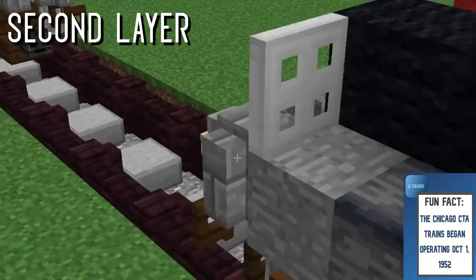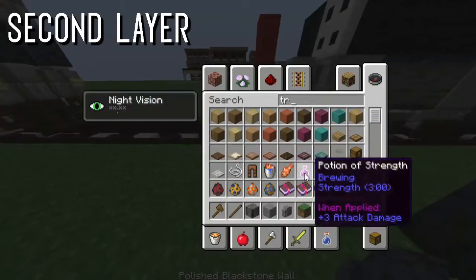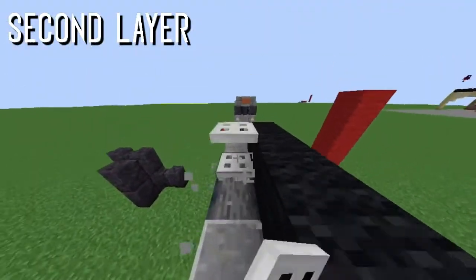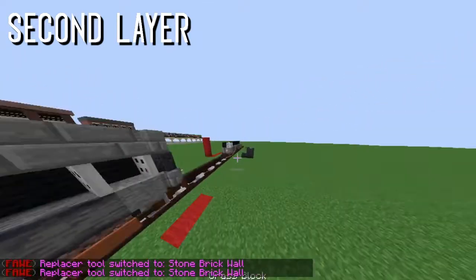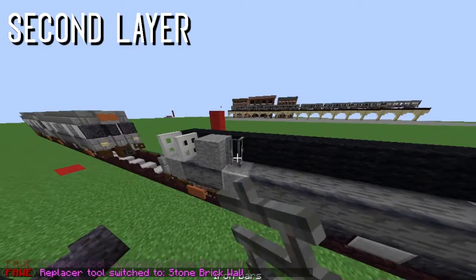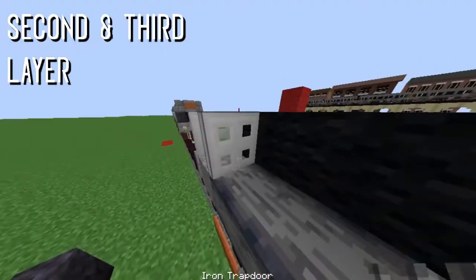Take a trapdoor and put it up — iron trapdoors on this server automatically flip up like this. If you can't do that, just use a birch trapdoor or any trapdoor you want. Then put another one right behind it so it looks like that — the conductor door area. Take iron bars for both of the doors to represent the two little windows here.